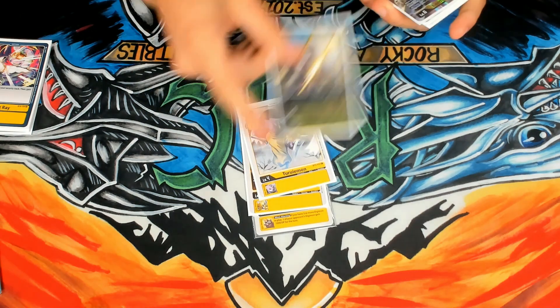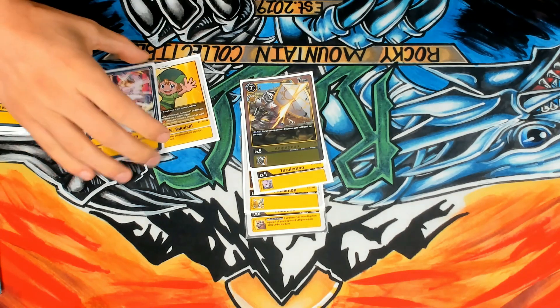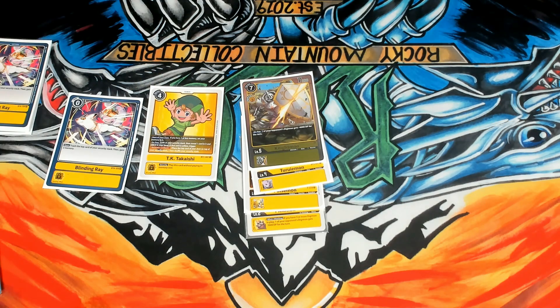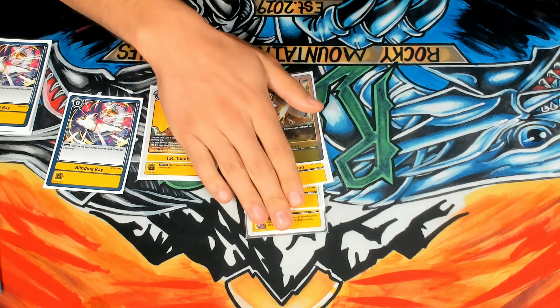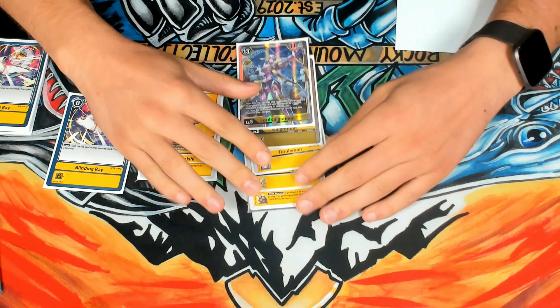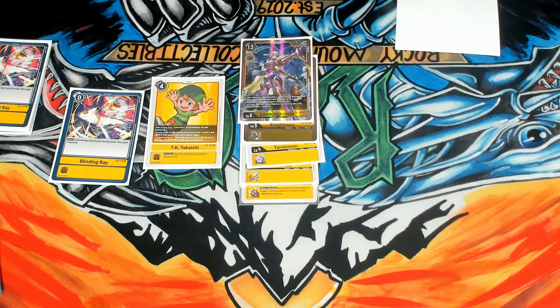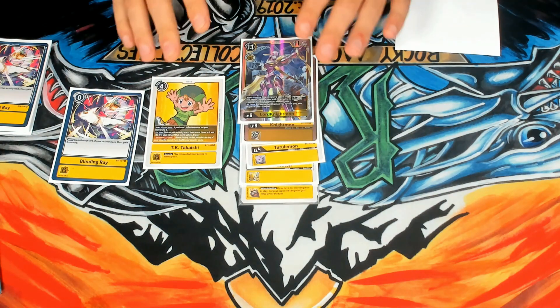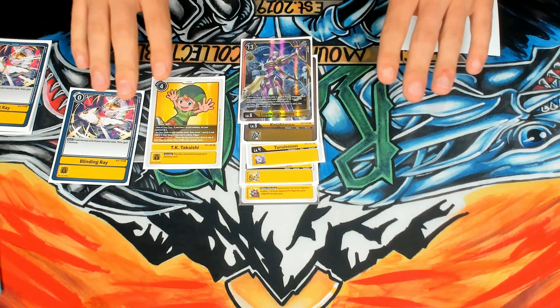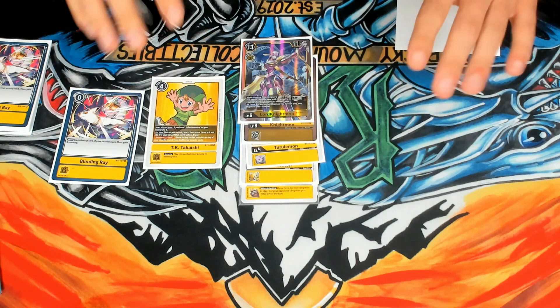The game plan is: you go into ultimate in raising — that is step one. Step two is you either have TK on the field or you have Blinding Ray in hand. Then you're going to promote. You're going to either have TK or Blinding Ray so you can go into Lord Nightmon. You want to go ultimate in raising so you can bring the Mega out. You don't want to promote as a Champion unless you really need to cycle your Rookie.